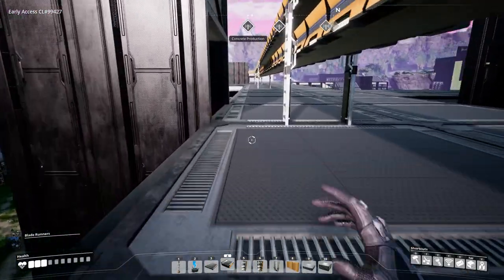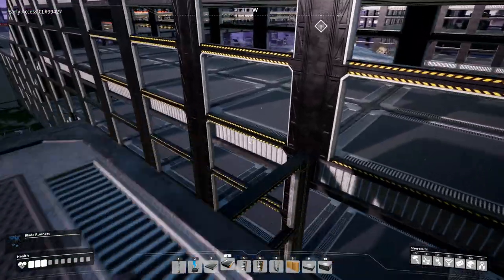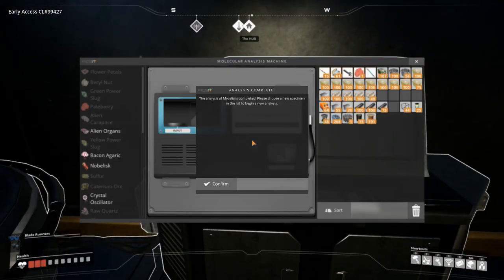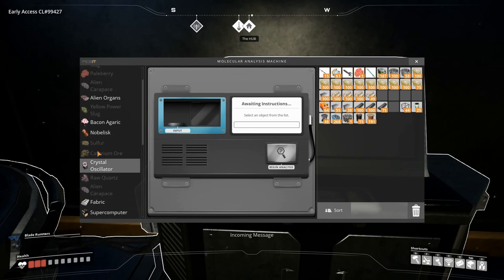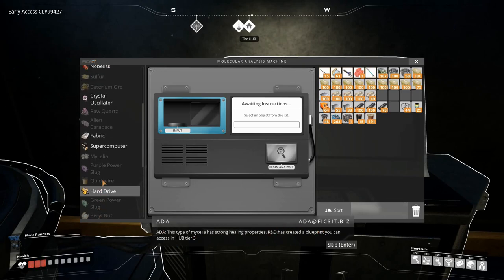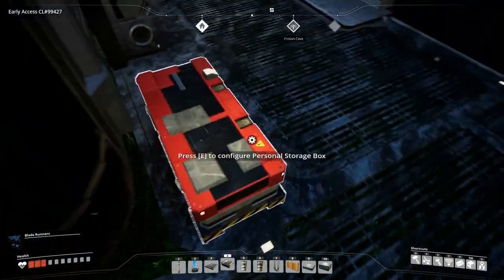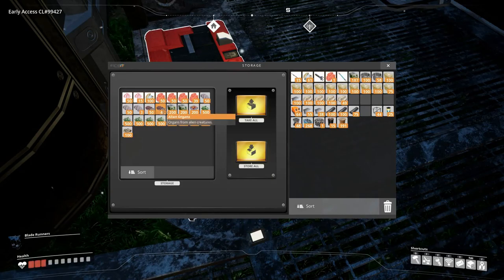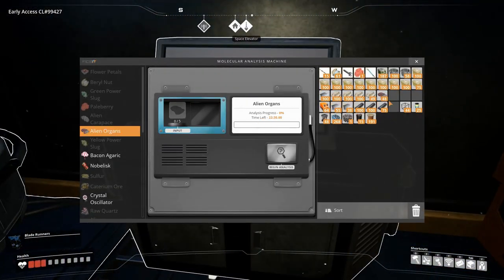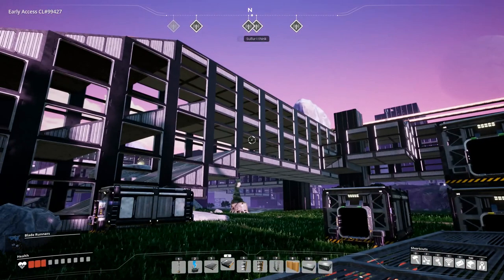But first, let's just run over and take a look at the MAM, because I want to see what the MAM has been up to. I think it has been up to something again. We have researched mycelia - but we still have mycelia. Mycelia R&D has created a blueprint you can access in hub tier 3. So there is a lot of stuff that we need to research. Let's research alien organs again - we have some right here. I think I already researched them once but I'm not sure. Also save - alien organs, let's research those. Let's take the rest back.